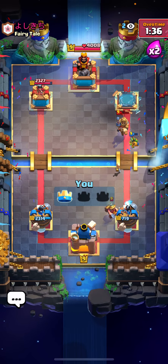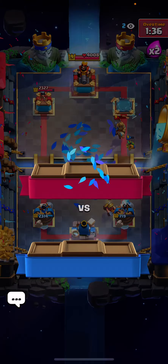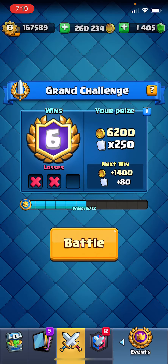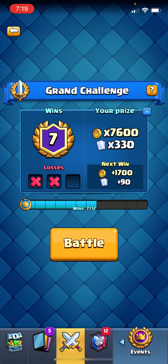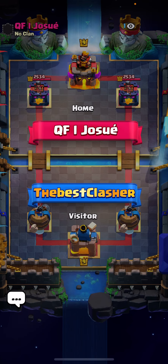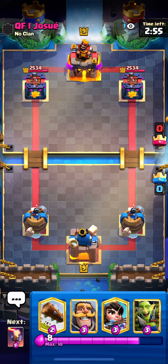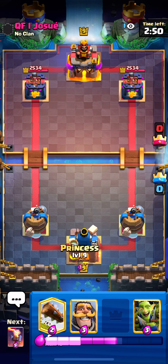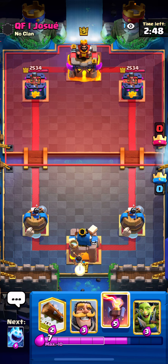A strategy if you're struggling against Giant Double Prince decks: use the Miner Classic version — Zap, Fireball, Electro Wizard, Mega Minion. You just want to use your Rocket on defense, log the Dark Prince shield off, and you can Rocket on defense and it's easy to defend. Alright, you made it past round one — one match — so there's going to be some content at least. On to the next match guys.